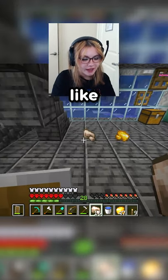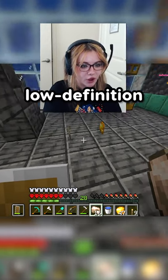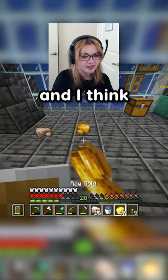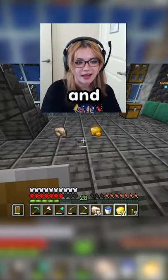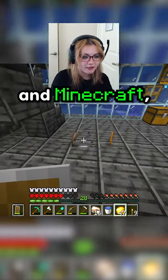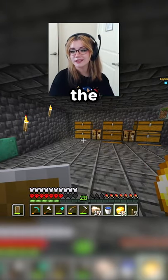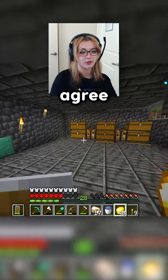Gold looks so smooth, like iron ore looks like low-definition ass, and this one's like a different type of ass. I think all body shapes and butts are beautiful, and Minecraft raw ores really define that, you know? Gold is the juicier ass. I do agree.